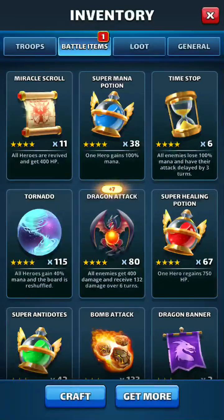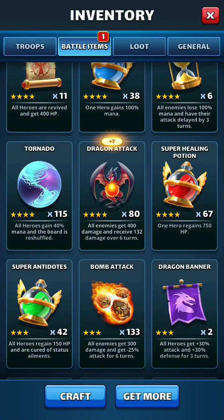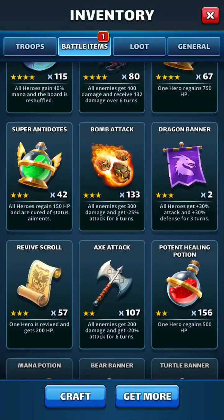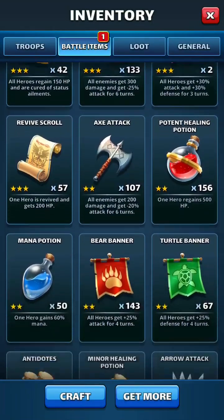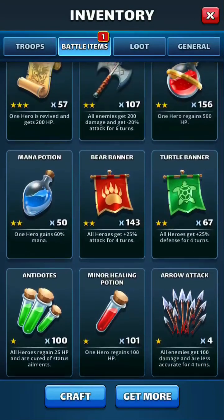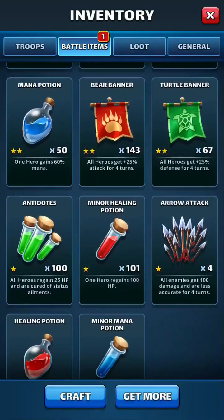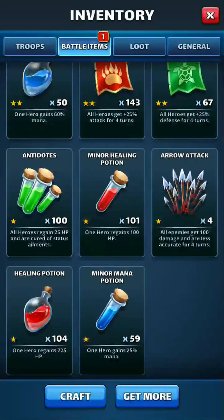If you're going to do Epic, you're not allowed to use these four-star battle items. So what I've tended to use for Epic is bomb attacks, axe attacks, arrows, and mana potions — it does basically the same kind of thing. As you can see, I haven't really been constructing any arrows because I'm not even going to try to compete in the Epic one this time around. I'm just going to complete it.